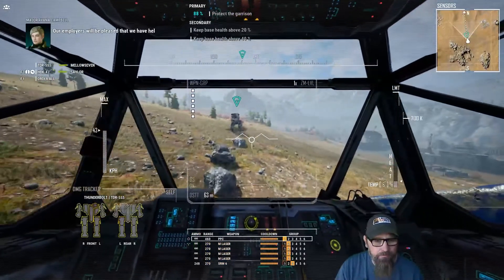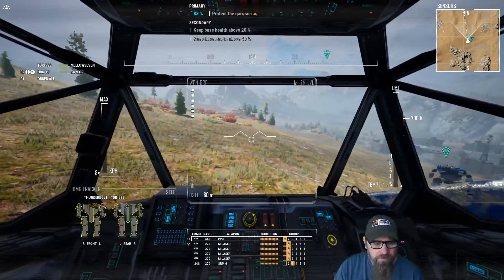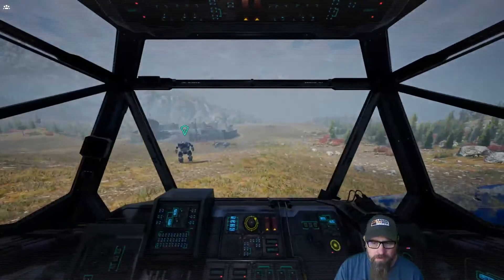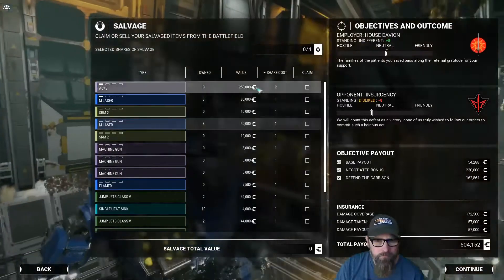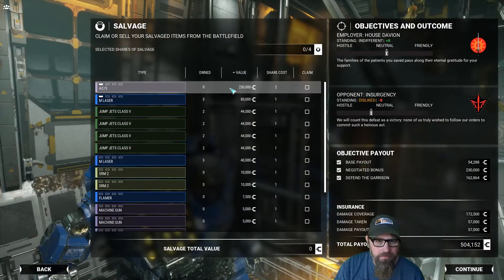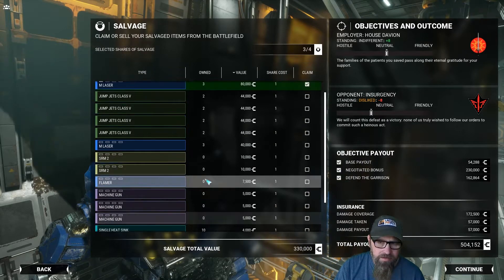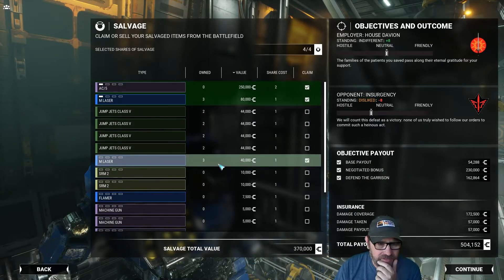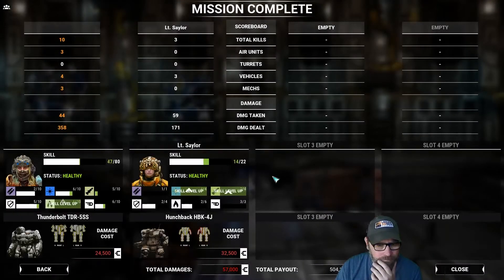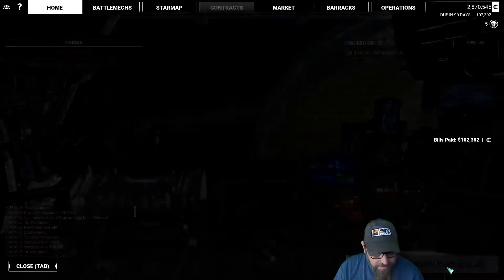Base was at 88%. We held our ground and saved this facility. Being able to put the AI up on the hill really helps save the base — they didn't drop into it, which helped us as well. We only get four things, but I don't need jump jets. We'll take a medium laser — we might need that. Two more level-ups for Sailor, energy's at four. Nice. We did okay.